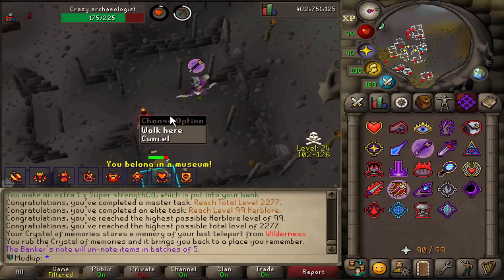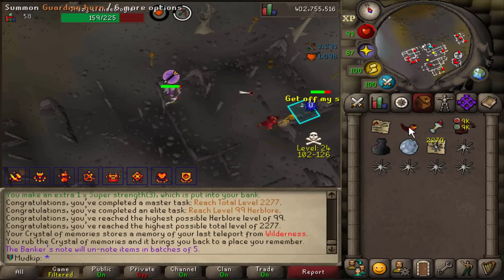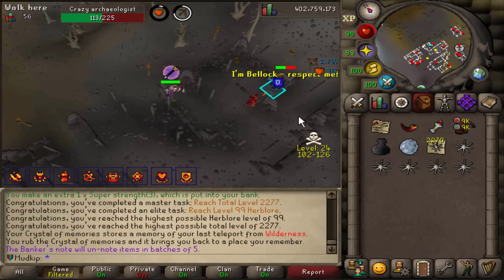They recently changed the Guardian to spawn when you get into combat — you can toggle that. I won't be forgetting to summon her anymore.